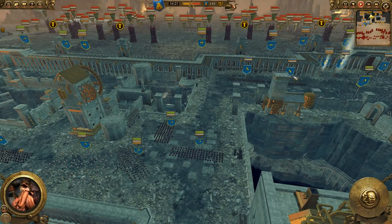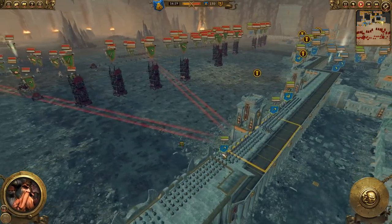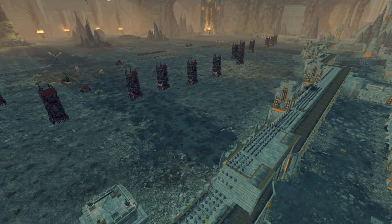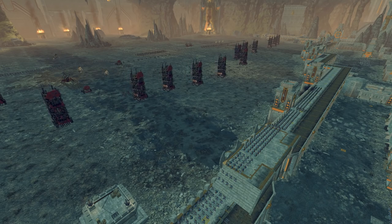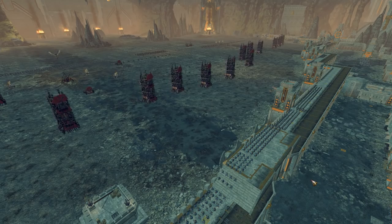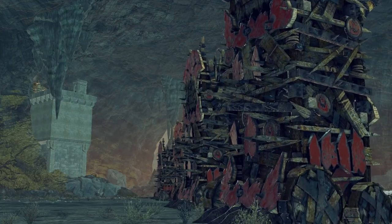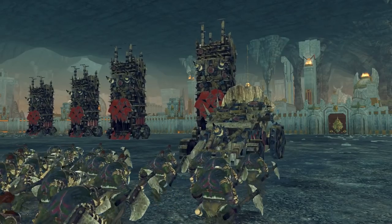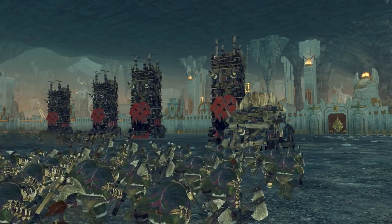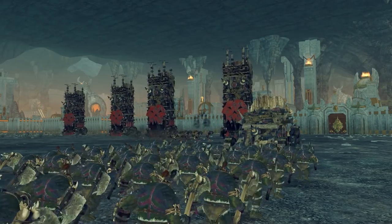We do have heroes stationed on the right, our own grudge throwers tossing rocks at the opponents. But they have so much coming at us. Our corollars are all along the wall here — not gonna do much to penetrate the thick hide of these towers as they move into position. The enemy has tons of infantry: four or five spiders, same number of trolls, same number of giants, flying heroes, tons of savage orcs, and black orcs. So this is a mighty, mighty wall, and we'll see if we can withstand this.